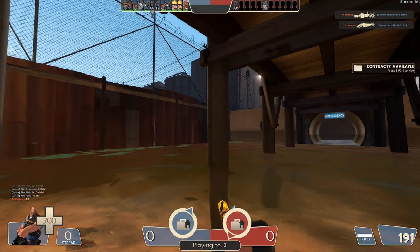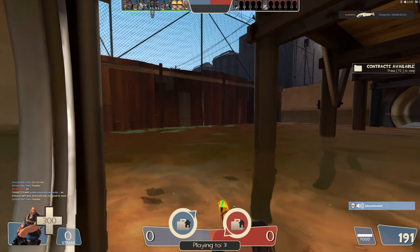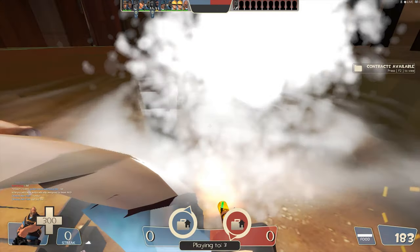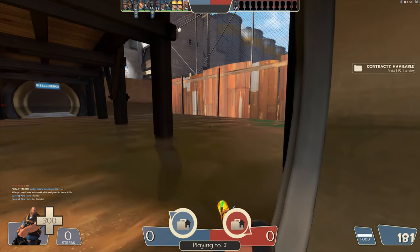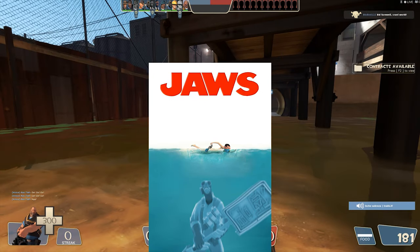Because of 2-Fort's size, you can usually afford to be a roamer, so don't be afraid to try out anything that feels like it gets you a lot of kills. As long as you're top-scoring, nobody can really complain that you're not a team player. And watch out for Pyro Sharks in the sewers. They may just be memeing around, but they're still pretty deadly if you don't see or hear them coming.